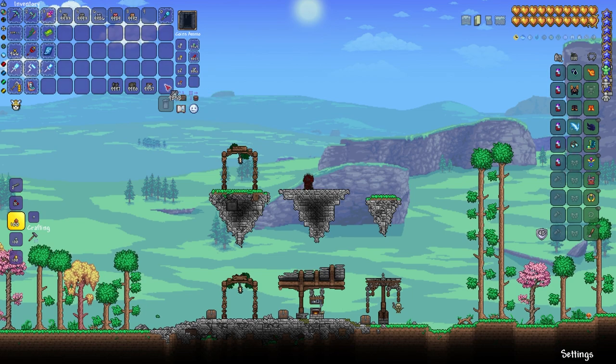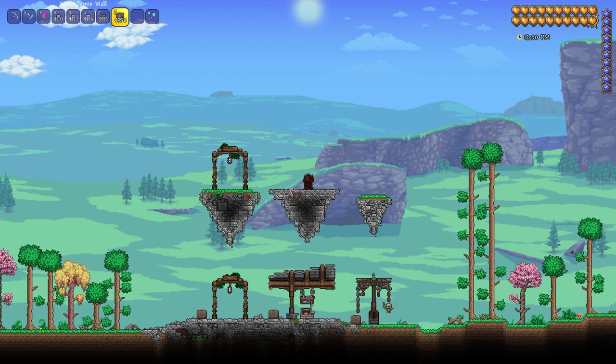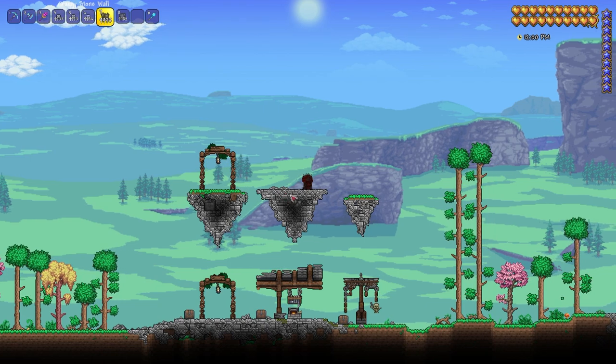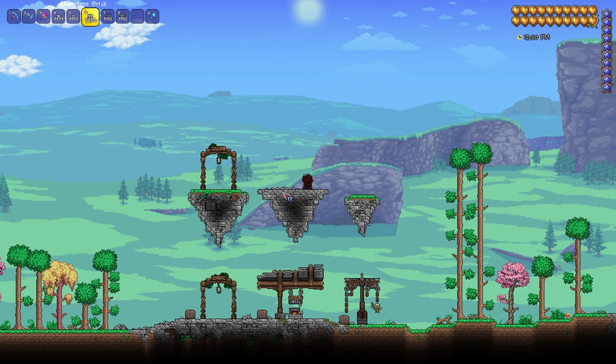Now we're going to switch over to white paint and we're going to grab our craggy stone wall and our worn stone wall and just place these around, hammering some of the blocks here and there just so that we can actually see the walls poking out. I like to use the worn stone wall for the bigger bits, followed by some of the craggy stone wall, just to kind of even it out.